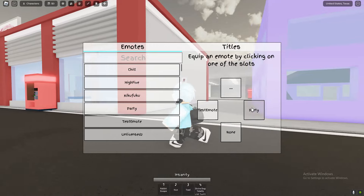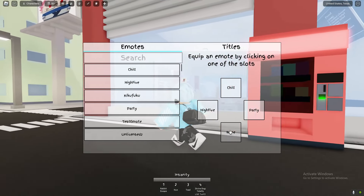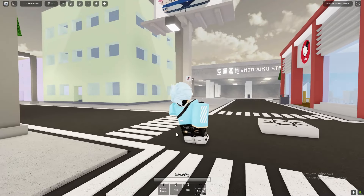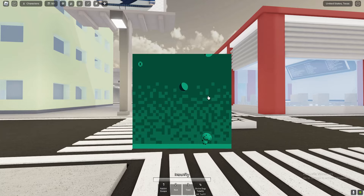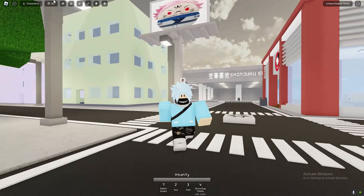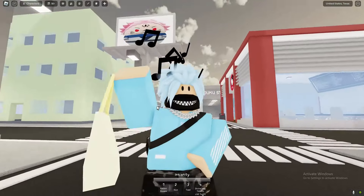We now got a ton of new emotes — let's go ahead and equip all of the new emotes that we just got. There we go. Let's see what they look like. Oh my god, this is actually sick. How is this an emote? That's one emote, that's pretty sick, not going to lie. And we also got this emote — I can't lie, this emote is so sick.